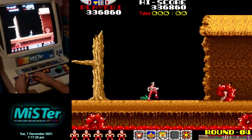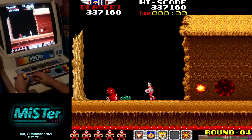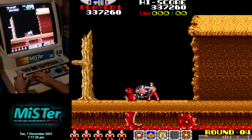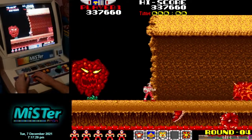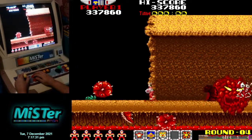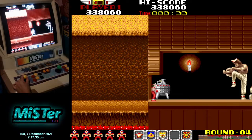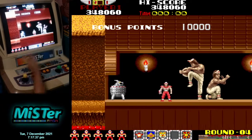My second timer is at zero so I'm looking to have a zero in my hundred digit to get the level bonus. These enemies are worth a hundred, eight, seven, eight, nine, ten — so I run through, hold down to the left, and get my 10 grand bonus.